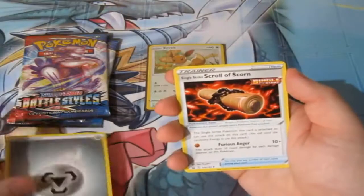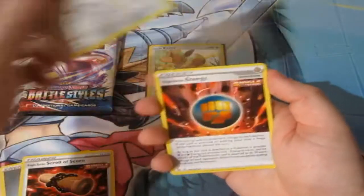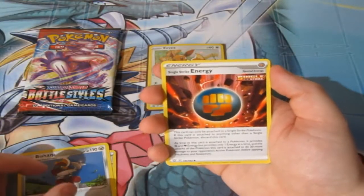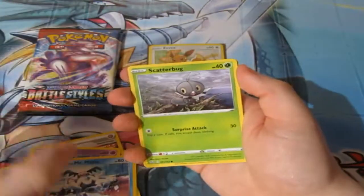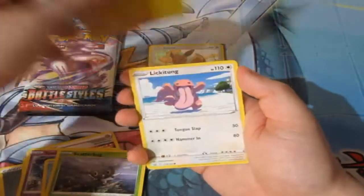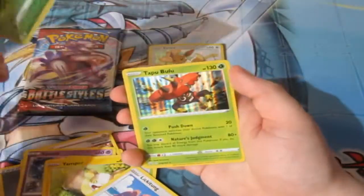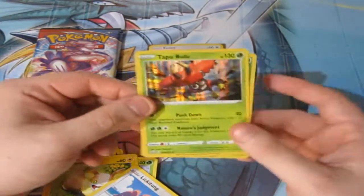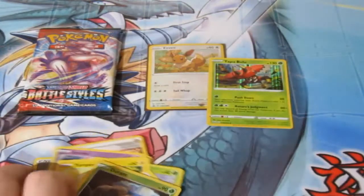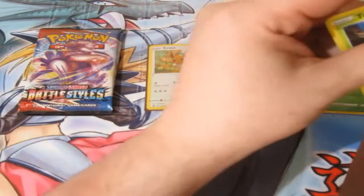We've got ourselves a Metal Energy, a Scroll of Scorn, Bishop, Single Strike Energy, Spoink, Mr. Mime, Scarbug, Yamper, a Reverse Foil War Durant, and we get ourselves a Holographic Tapu Bulu! Let's go — I'm happy with that. Good start, we've got a point. First point goes to Eevee — now it's on two points.